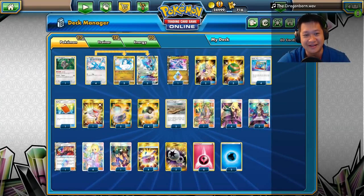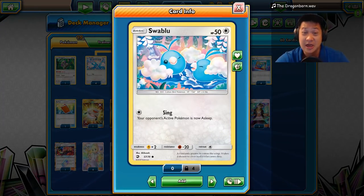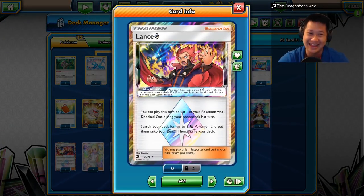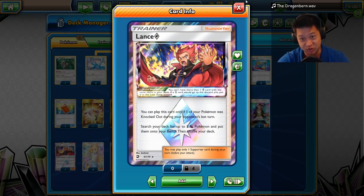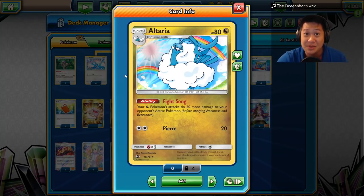We do have all three there. They're different Pokémon, but you don't have enough Swablu. Well, one of your Pokémon needs to die. Lance Prism Star! You can play this when one of your Altarias is knocked out. For Drew's Dragon Pokémon, it just drops them in without evolving the Swablu.